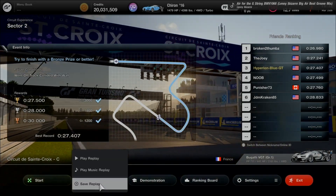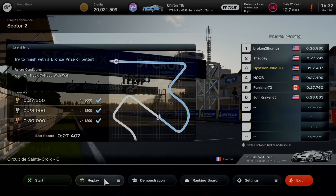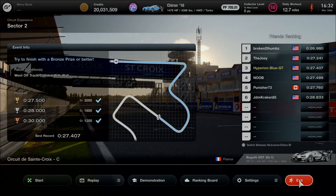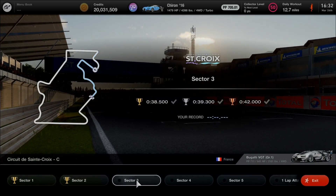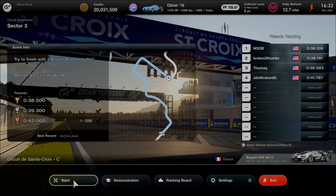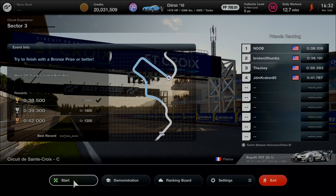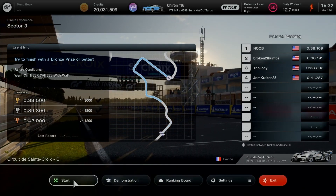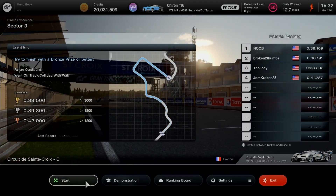Turn 6 is very challenging to get gold. Make sure to decelerate at turn 4 without pulling the brake too much — otherwise that's a disadvantage. Moving into Sector 3. For turn 7, brake just before the 100M marker board. It's important to change direction quickly at the entry since the corner exit is on a descent, making it easy to overrun.